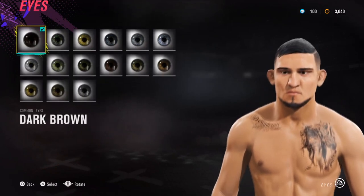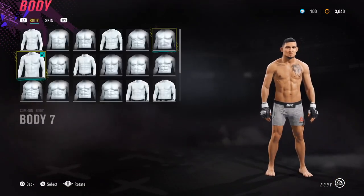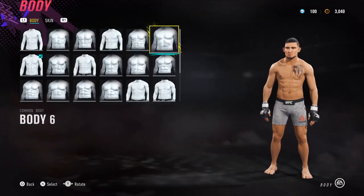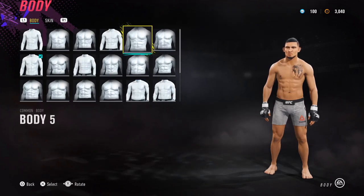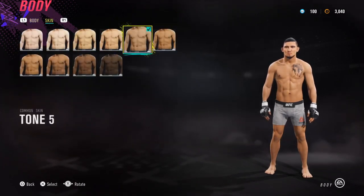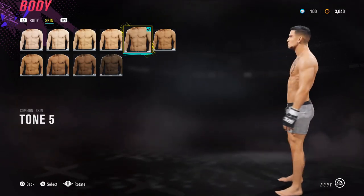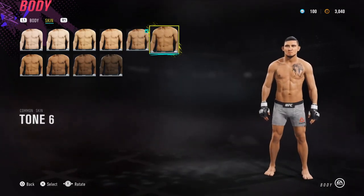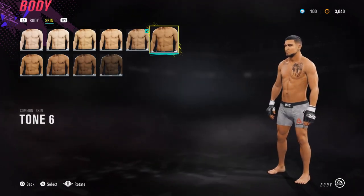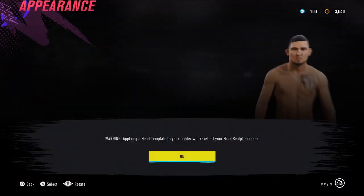For the hair colours, everything is going to be black. Now for the eyes — eyes are dark brown. Body type: I gave him body 7, though body 5 could probably work quite well too. For his skin tone I gave him tone 5, and then I've layered a tattoo on top just to make it a bit darker, because unfortunately tone 6 changes the face shadows too much. So start with tone 5 and work from there.